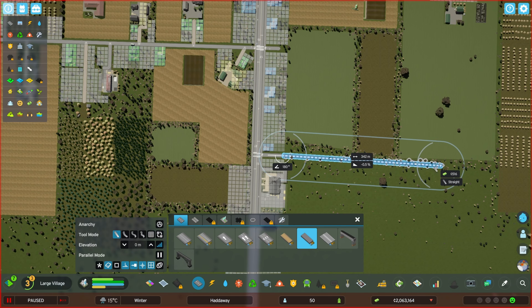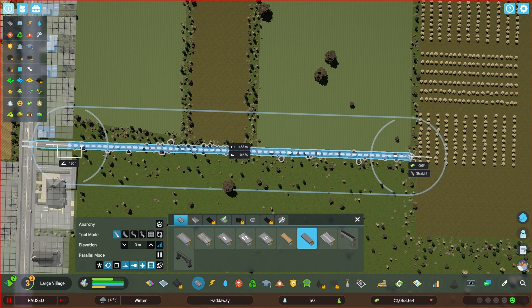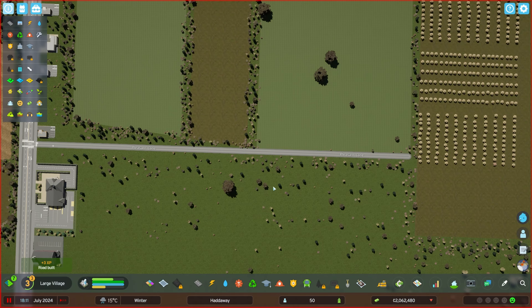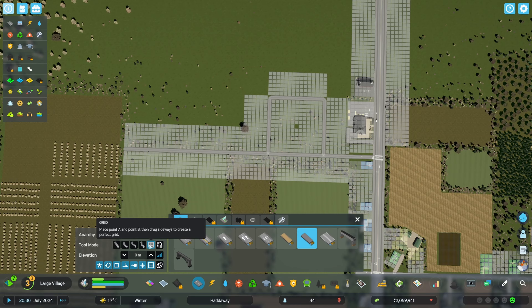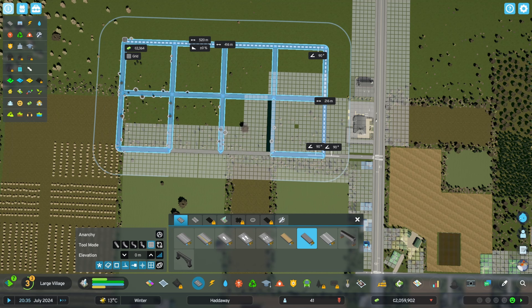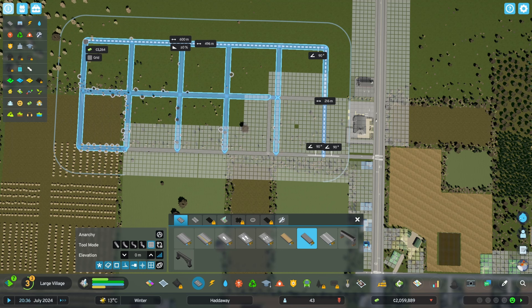Now let's get to work expanding our village into a town. We'll start by extending an alleyway here along the edge of this farm, but we might have to move this fence over. I want to create a simple grid here. I'm going to try to use the road grid tool, but it doesn't give me quite what I want, so I'll just have to do it by hand.